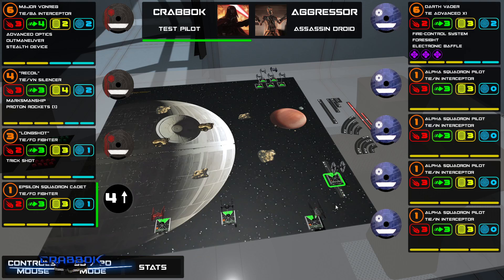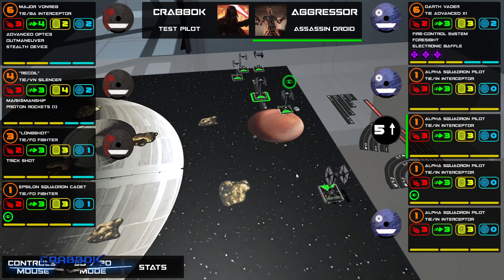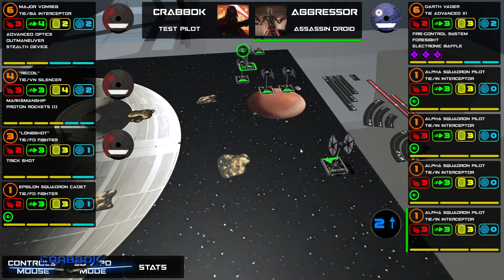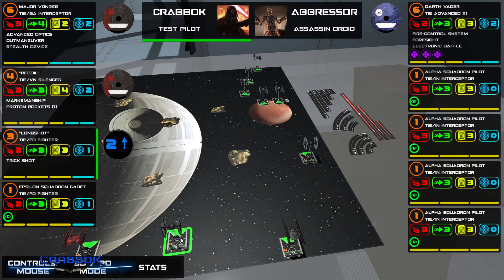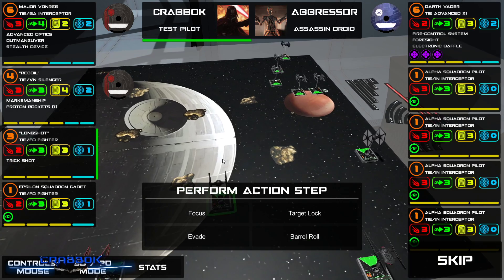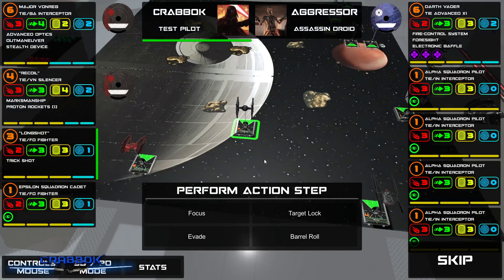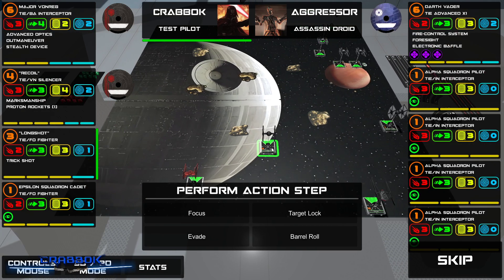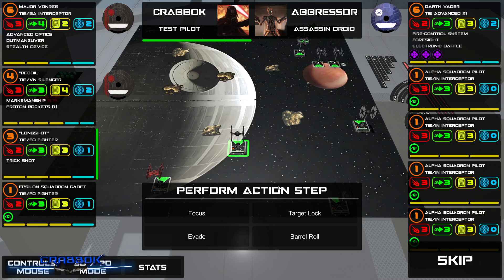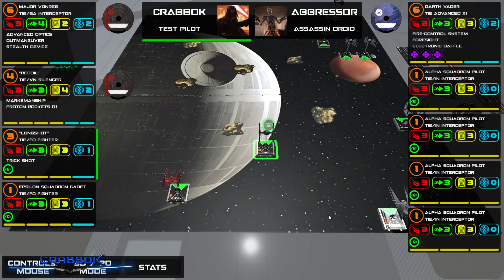Alright, there we go. We are going to focus. We might have some shooting — it is possible. They staggered a little bit, so if there is some shooting it won't be too much. Do we want to barrel roll here? If I barrel roll to the right I'll probably be risking a collision with that asteroid next turn. I'm not going to have a target anyway, so let's just focus right now.